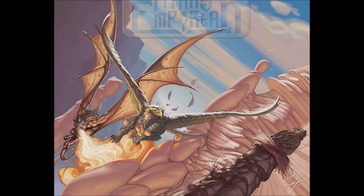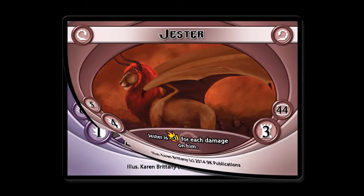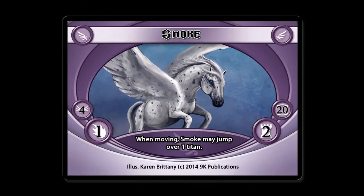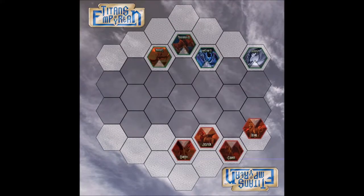Titans of Empyrean is a two-player tactical combat game. Each player takes a squad of four titans into battle. Each titan is defined by its character card and a stack of maneuver cards that represent both its abilities and its life.